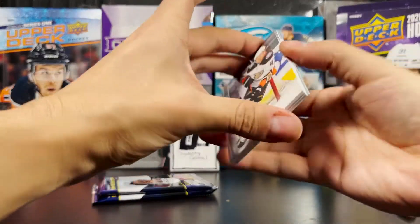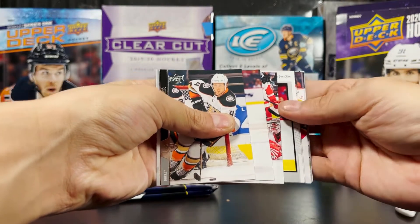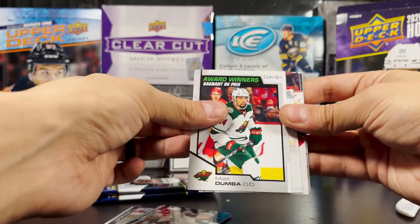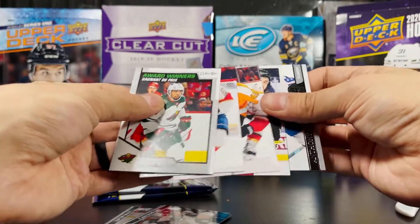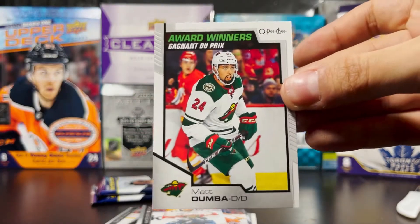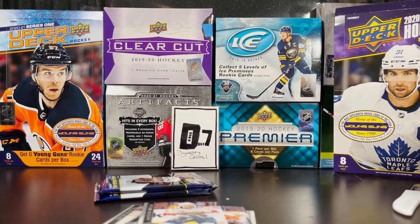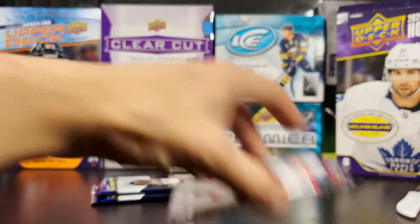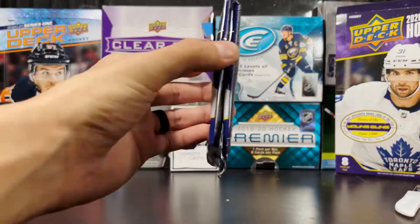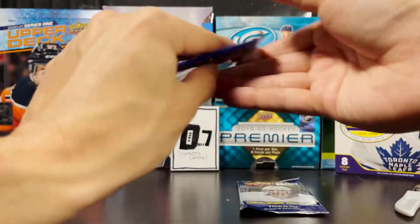Next pack: OPG Marquee Rookies — nope, regular Award Winners, Matt Dumba. That's the rest of the pack — Matt Dumba regular Award Winners. We got the blue border before and now we got the regular one; maybe I should go for the rainbow. Two packs left — let's get some mojo going, please Kirill, show your face in this one.